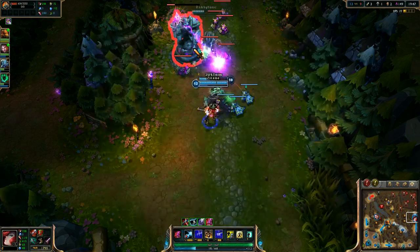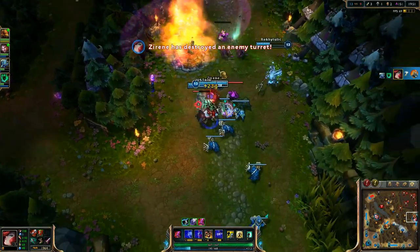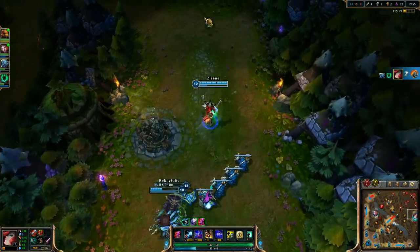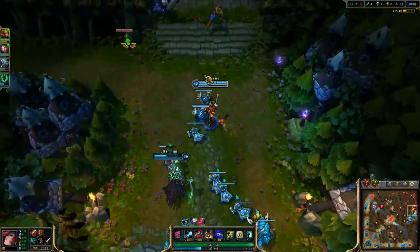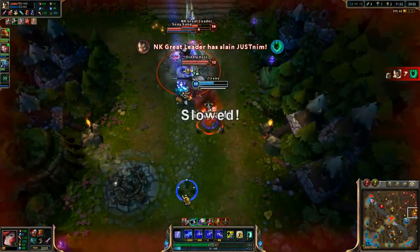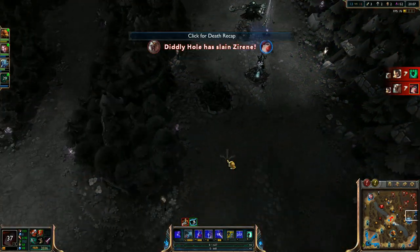Actually she's dead, okay. We just take the turret immediately. Pop my Impure Shots to do more damage to the turret since it's going to give me more attack speed. Blitzcrank's right there — don't know if we can push another. There's the red guard. Don't know why I buried it there.